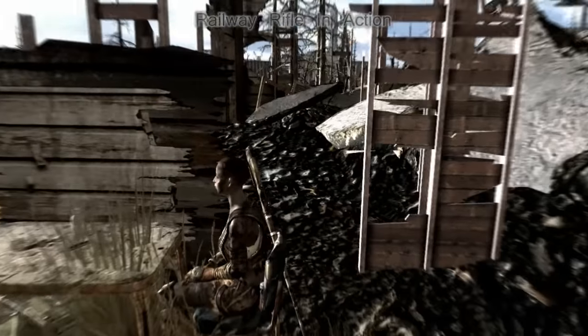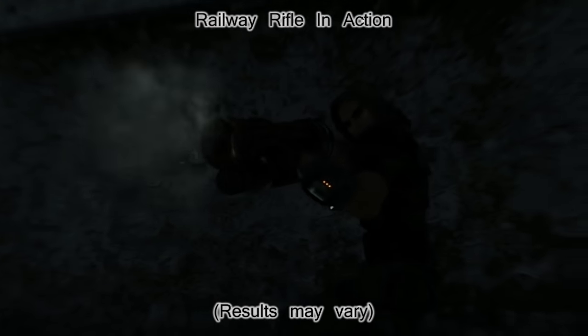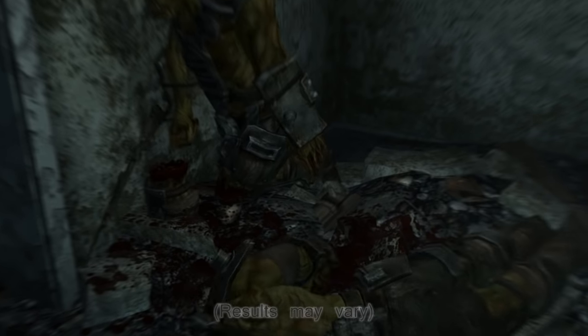On to extra details about the railway rifle. After using this rifle for a little while you'll notice that killing an enemy with a critical hit to either the head, the arms, or the legs could cause the limb to be ripped from the body and pinned to the nearest wall.